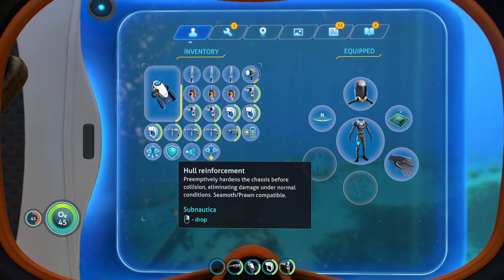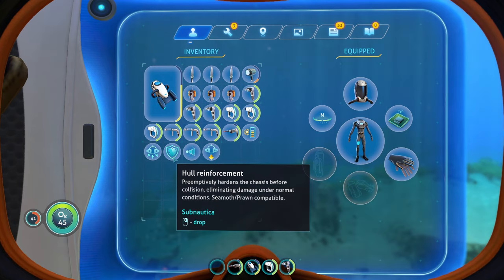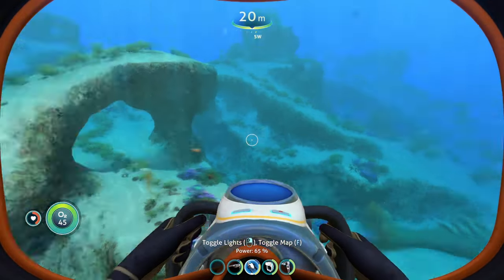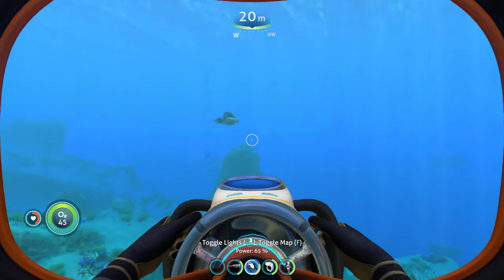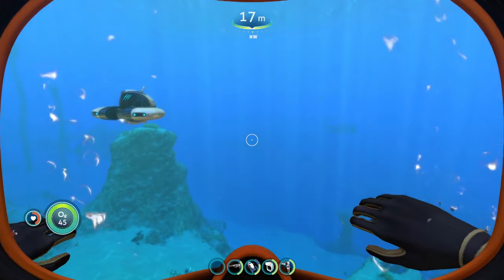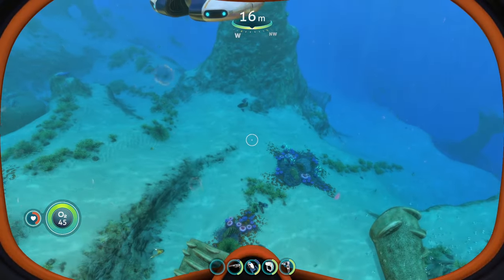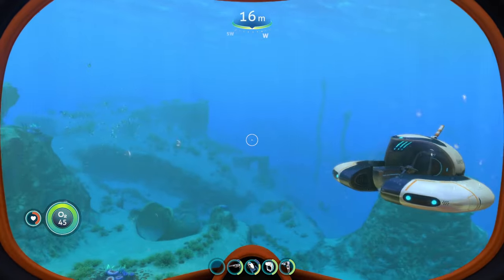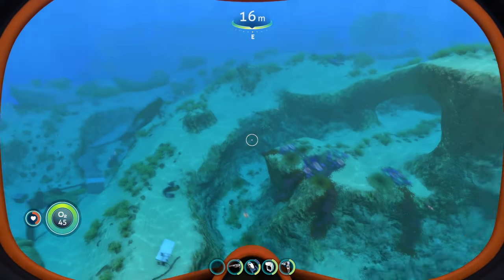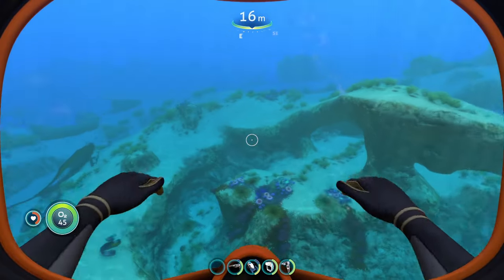The biggest reason this thing is so bad is because it says it preemptively hardens the chassis before collision, eliminating damage under normal conditions. When you think hull reinforcement, like a regular person, you'd think it's going to reduce damage you take overall — make the hull stronger, take less damage from creatures bumping into stuff. No, wrong. The hull reinforcement upgrade only reduces damage when you're bumping into terrain.